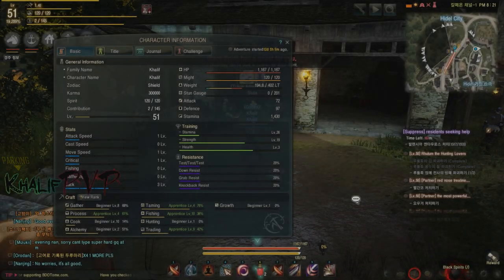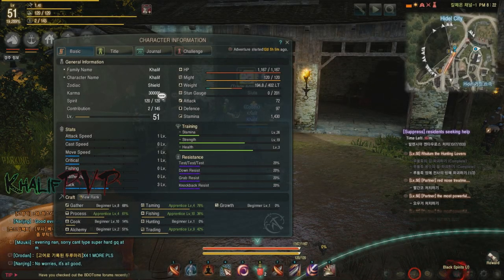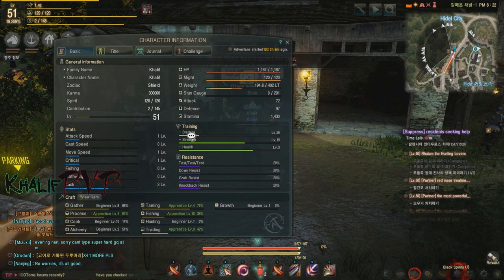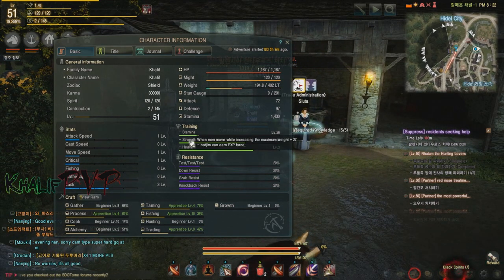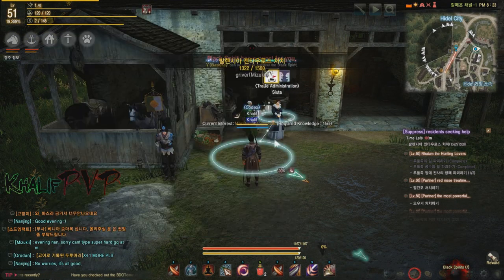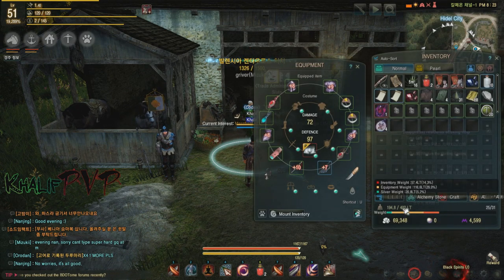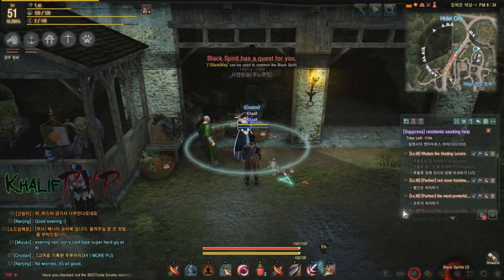The next tip is to train your Strength. Strength is one of three training skills — Stamina and Health being the other two, which I covered in my previous tips and tricks guide. Strength increases your maximum carry weight. For example, I've trained my Strength to level 19 and can carry up to 402 LT.